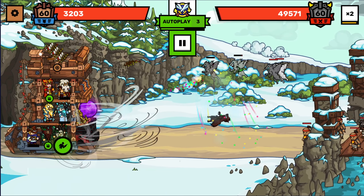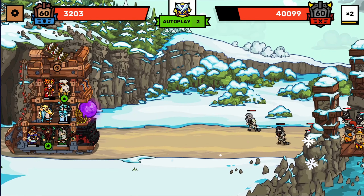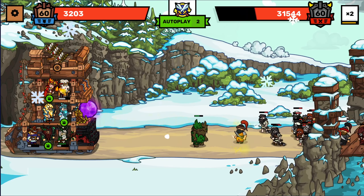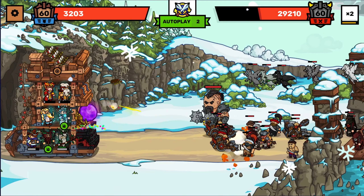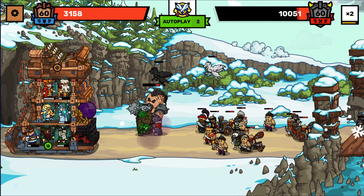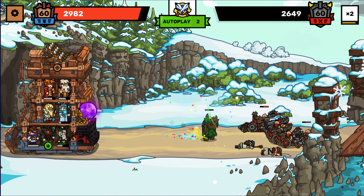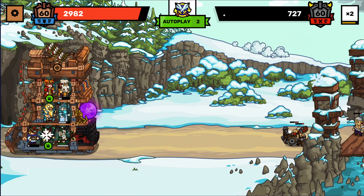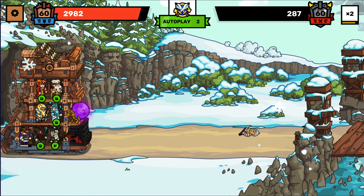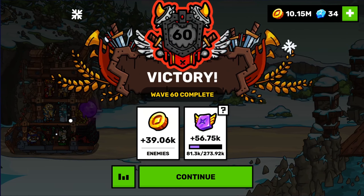We're going to get them all up to the same level. Druid, this fellow here, and of course Zeus — well, Zeus being a level higher is okay; after all, he's Zeus. I'm going to have to pay attention because the money is vanishing quickly. We'll raise the fire mage if we do end up getting a slot to put him in. Let's also take a quick look at the turrets and do the same thing for them — unless it's too expensive. We'll just do that for now; we've lost a lot of money doing that, but we're stronger now.